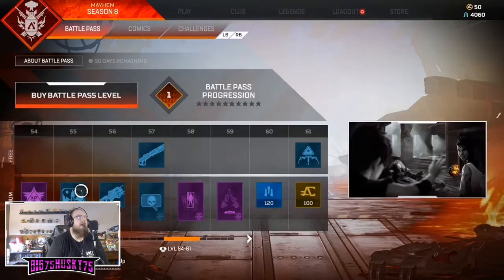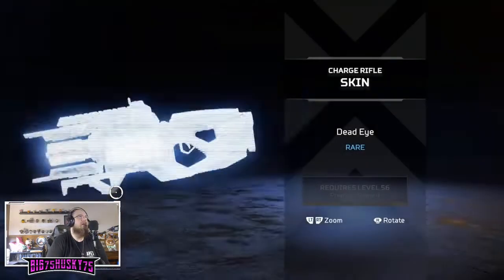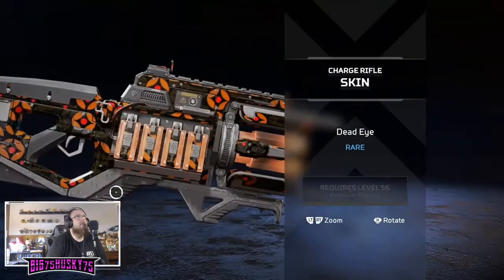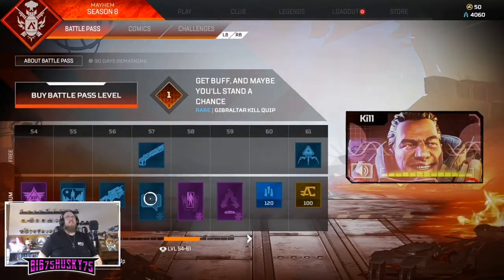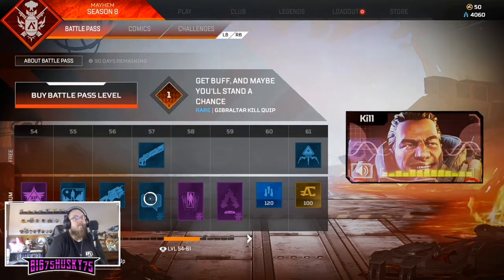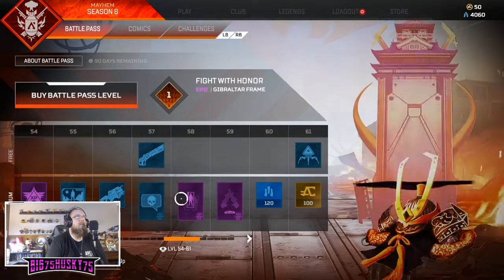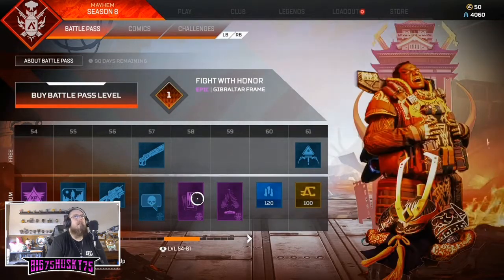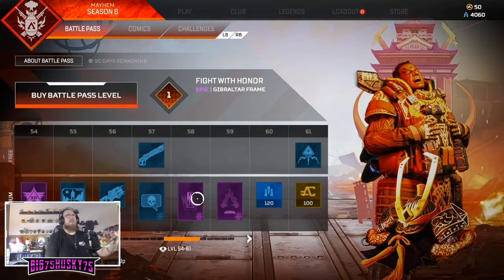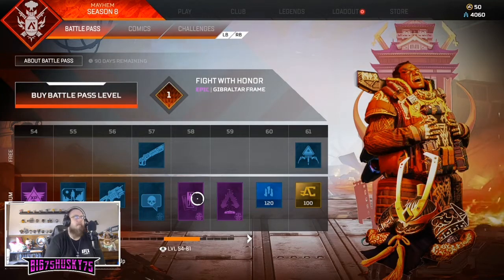The golden grenade. Dead Eye - yeah, basic, nothing too special. 'Get buff like me, brother, and maybe you'll stand a chance.' Fair enough, Gibby. The Samurai Wins finisher is kind of weird - it looks cool but samurai and Gibby don't really go together to me, I'm not a big fan of that one.